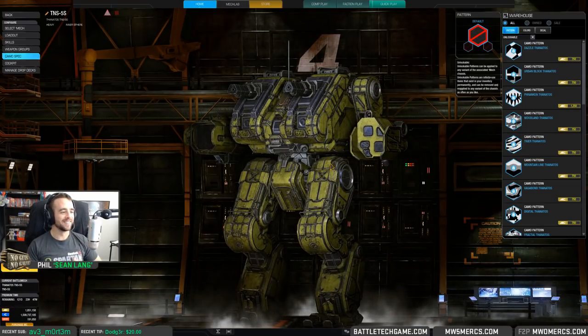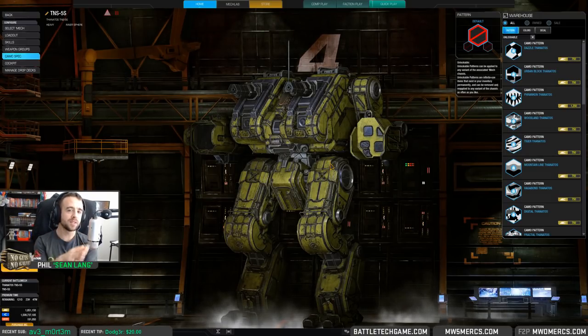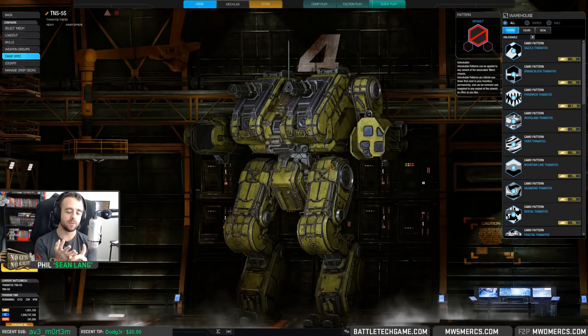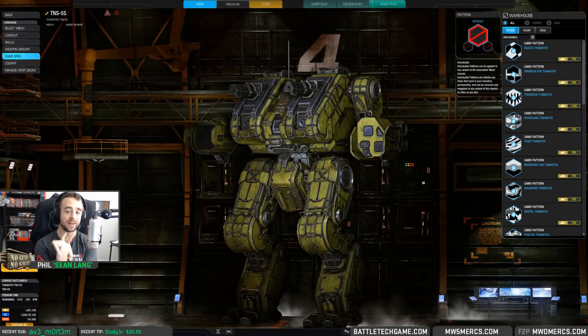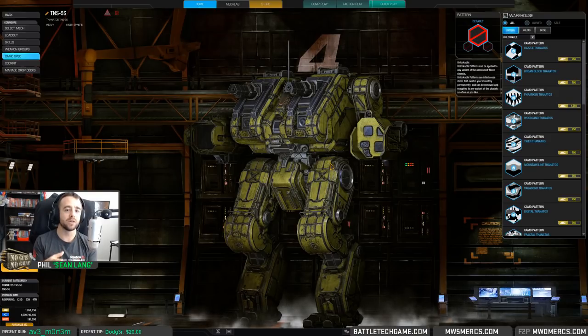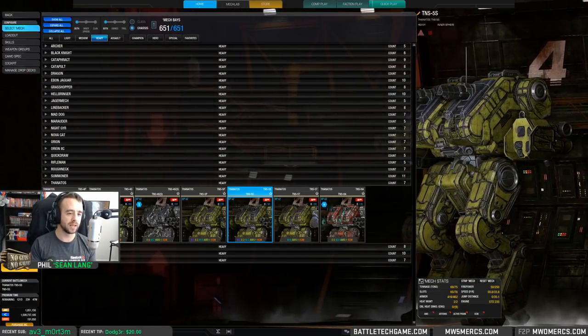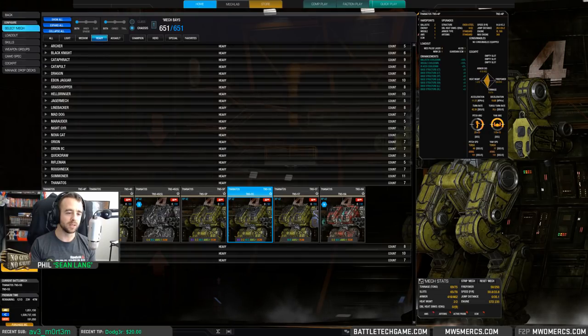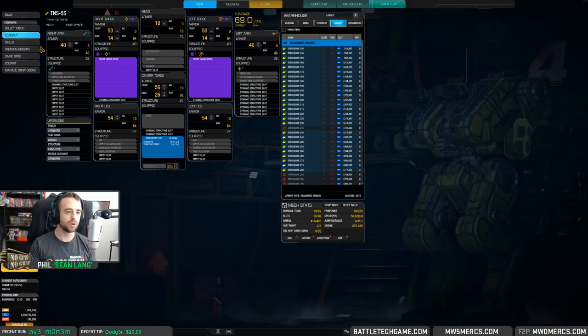This is what's really cool about the Thanatos — it's bringing to the table things that the Orion can't do. The Orion only has ballistics in the right torso, the Marauder has right torso ballistics, and the Black Knight doesn't have any except the hero with the left arm. This is the first 75-tonner capable of doing dual ballistics in the left and right torso. So I feel like it'll have a lot of options — and options are good.